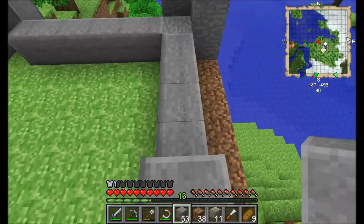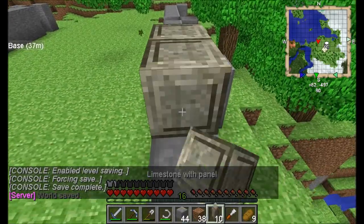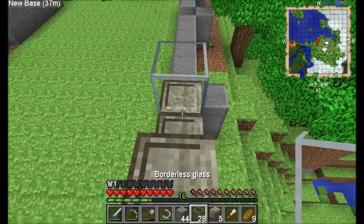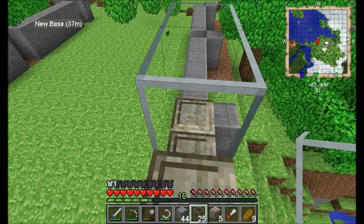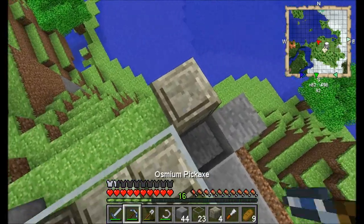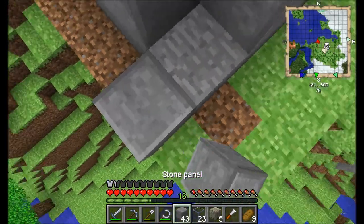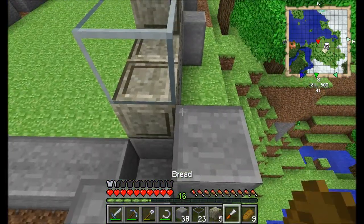The design I'm going for is three blocks high, using limestone as an edging. Between that we're going to use this borderless glass — it has a border on its own but when you put them together there's no border, which I really like. Then we go up like so — I need to replace some of these. I don't have any torches to put in there at the moment.